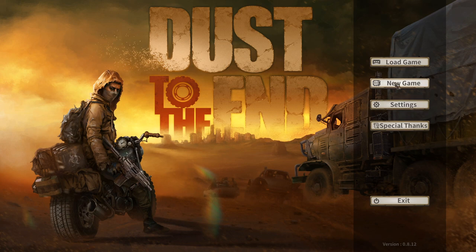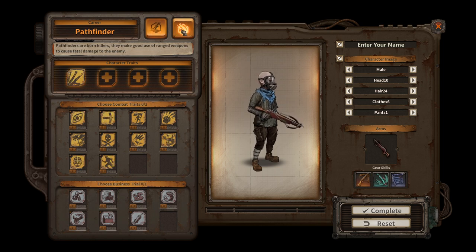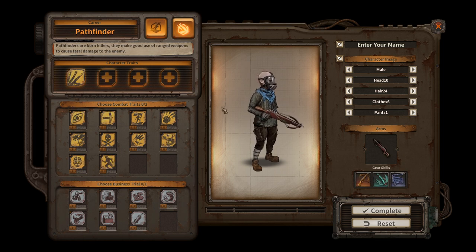It's currently in early access and it costs less than 7 euros. We can pick either an adventure career or a Pathfinder. Pathfinder is ranged and adventure is melee. I'm going to pick the ranged and I'll tell you why — when you're doing the turn-based combat you have positioning like a front row and a back row, similar to something like Dead Age 2.